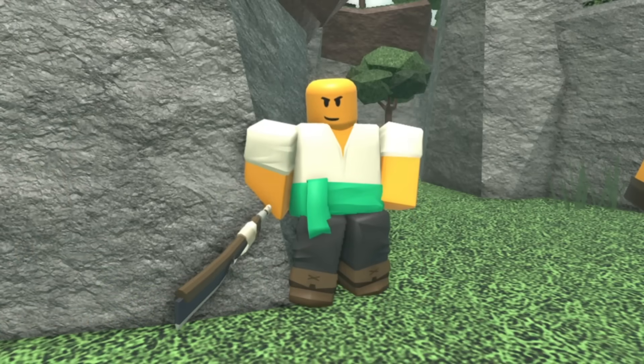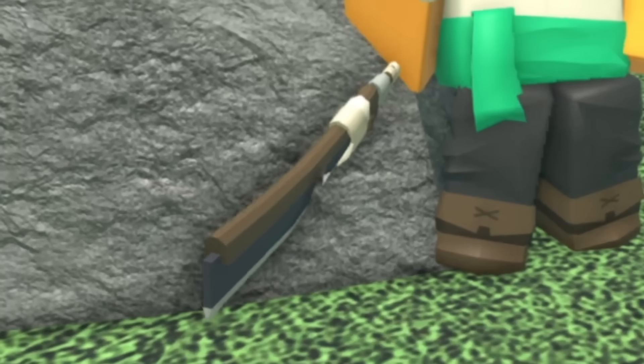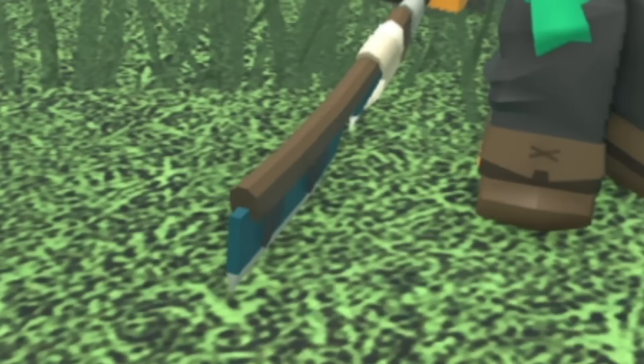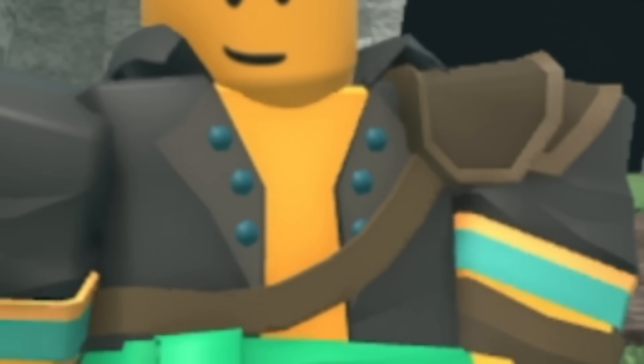Next up, we have the new gladiator skin. At level 0, it has gray pants, a white shirt, a blue belt, and its sword has been changed into some kind of hatchet. At level 1, it gets a shoulder pad and some gloves. At level 2, it gets a black beanie and its hatchet gets a bit blue. At level 3, its shirt turns black, gets a couple of buttons, blue and golden wristbands, and it gets some straps on its knees.